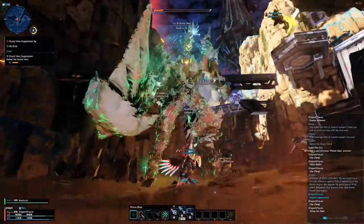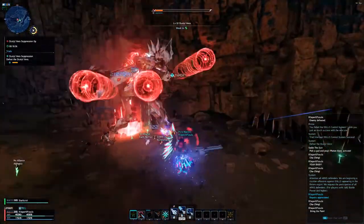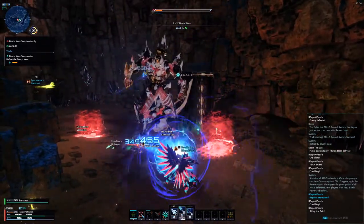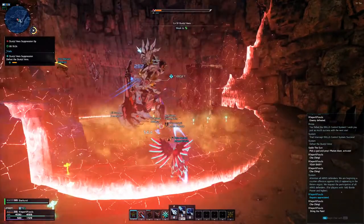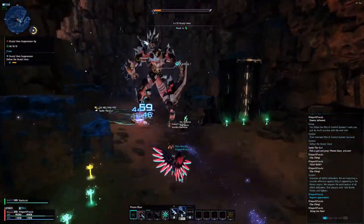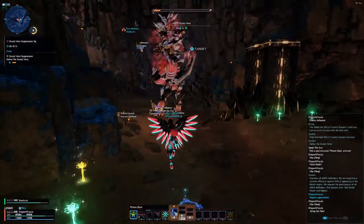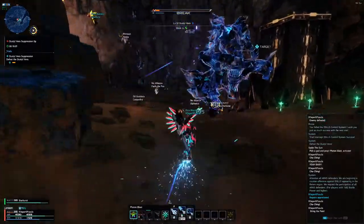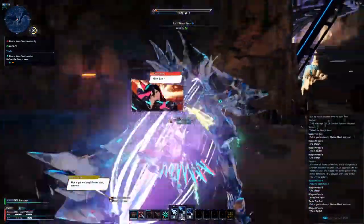Ranger has two Photon Blasts and each is different depending on what weapon you're using. Using the Rifle calls in the Satellite Cannon, which is good for hitting enemies with weak points on the top of their head, or for dealing wide area damage during a PSE burst. The main one you want to use for boss weak points is the Launcher's Photon Blast, because it is directional — whichever way your cannon is facing, that's where it goes. It doesn't come down from the sky, so you'll do the most damage that way.